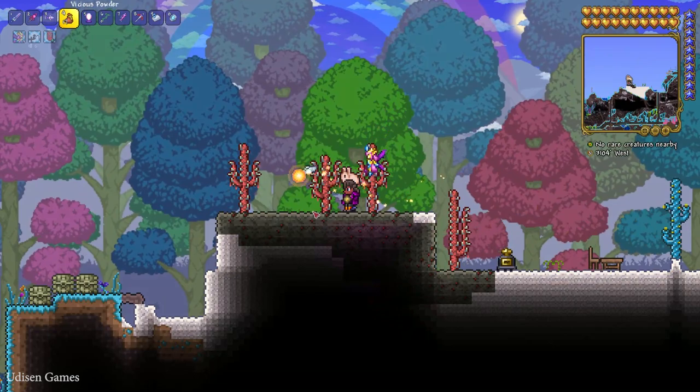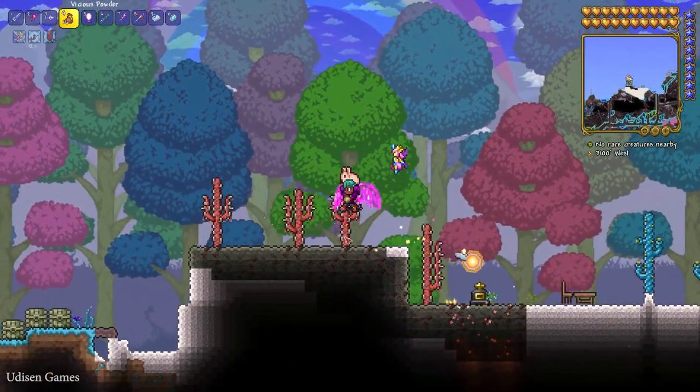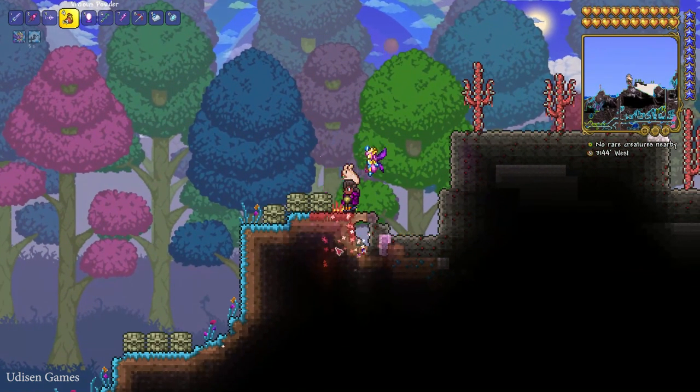If you want to create a normal crimson biome, you must convert in one place 150 blocks. Of course, all this corruption can spread as usual in principle.